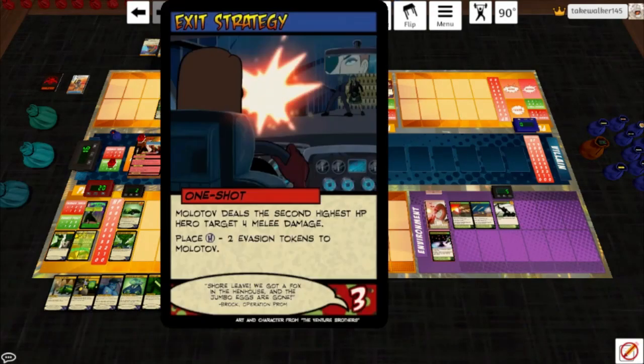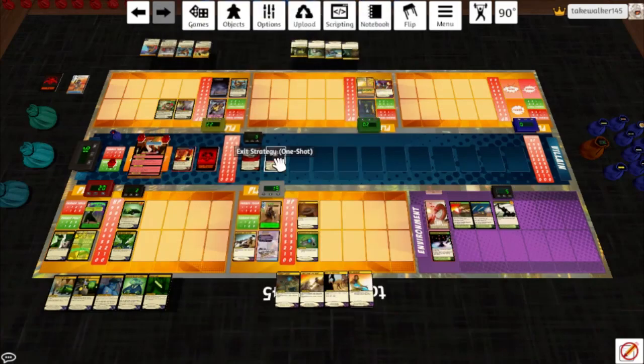Molotov plays Exit Strategy: Molotov deals the second highest HP hero target 3 melee damage — we'll make that the Green Death, so she takes 2 — and plays 2 evasion tokens on Molotov. That's going to take some doing to get through. End of turn she hits Gyrosaur for 1 and Stuntman for 1, and the contract heals 4.